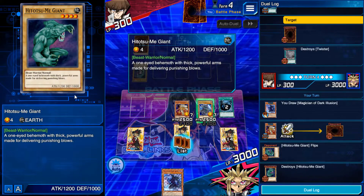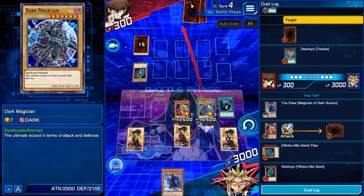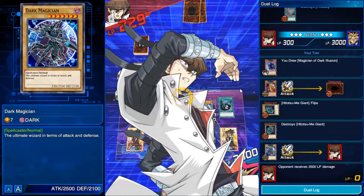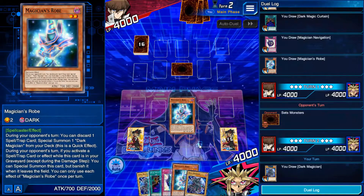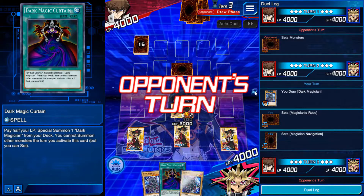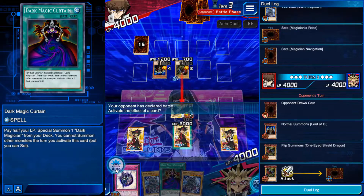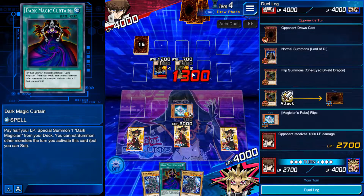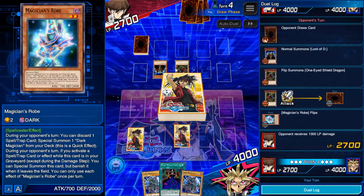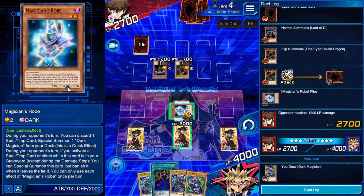However, if an attack position monster battles a defense position monster, the monster with the higher attack stat would still destroy the other monster, but the difference in values would not result in damage. If the defense value is greater, the attacking monster is not destroyed, but the attacking player loses life points totaling the difference between the defense and attack. Monsters do not lose or gain attack and defense after battling. As for effects, they will deal damage directly to the opposing life points if the conditions are met.